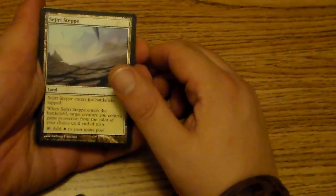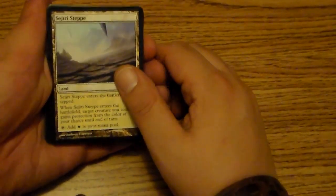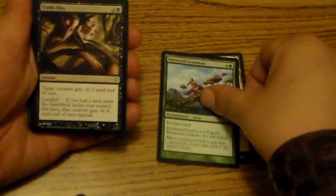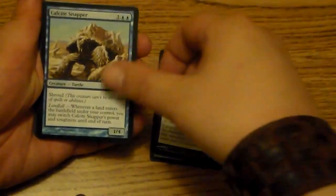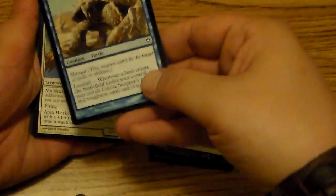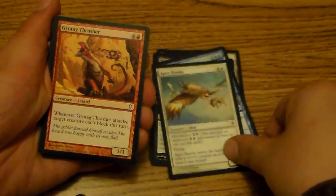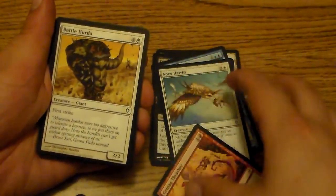That's the back of a card. Let's see what I got. I'm starting out with a land because I don't give no fucks. Sejiri Steppe. I got a Vastwood Zendikon. Tomb Hex. Kalastria Snapper — I got a lot of these guys, actually. Not happy about getting that. Apex Hawks. Grotag Thrasher — don't believe I have any of him.